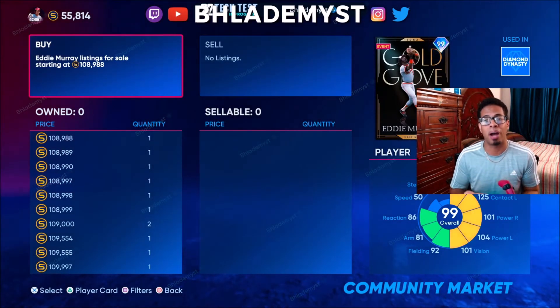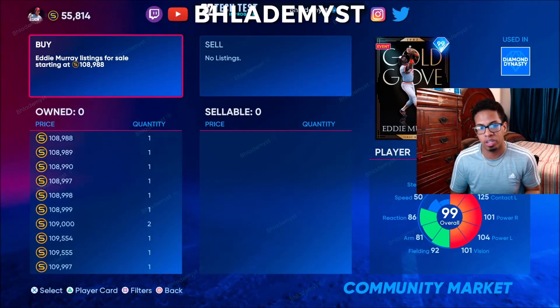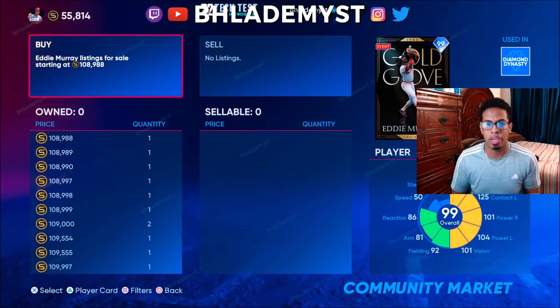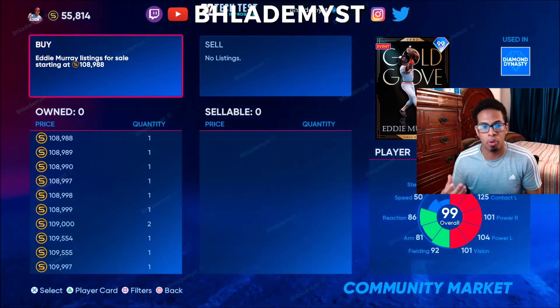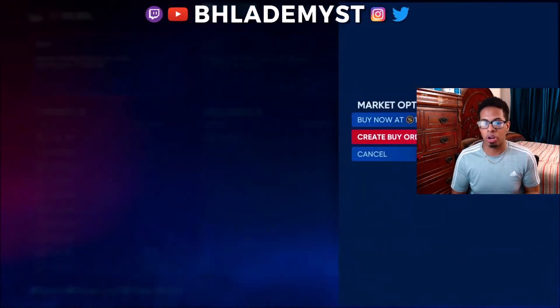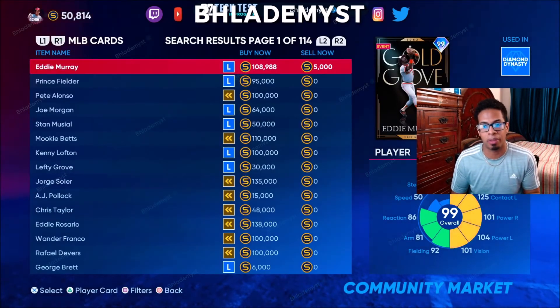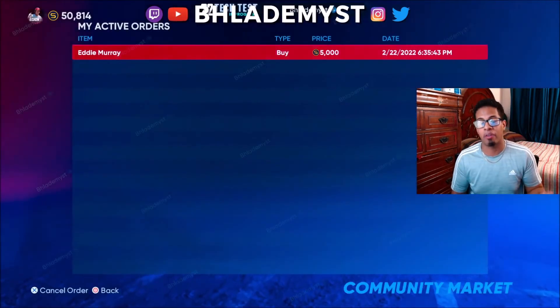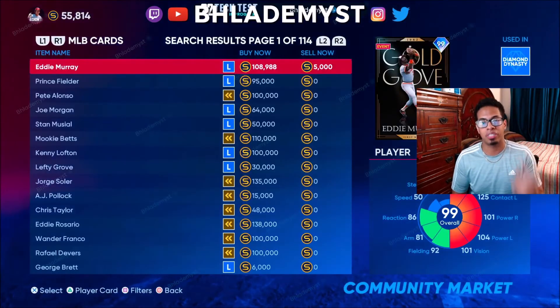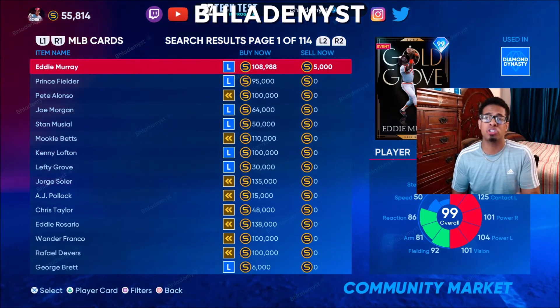Allow us to put a buy order instead of having to nonstop type, for example, 5,000 stubs to buy this Eddie Murray. Allow us to do buy orders in bulk, or at least give us the opportunity — if we want to buy him for 5,000 — so we don't have to type 5,000 fifty times because we're investing in a player we think is going to go up in a roster update.